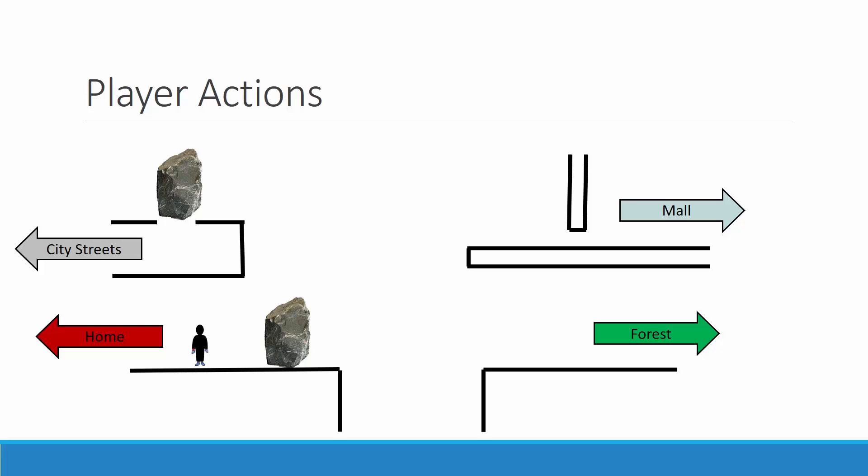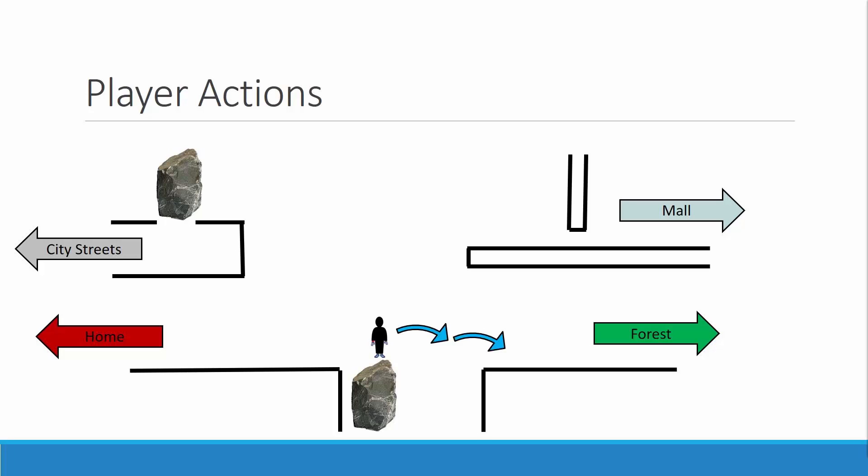This is the idea for how the map will lay out, where you need the item from the previous area to move on to the next area. In this first example, the player is coming from home, so they have the jump boots and the strength gloves. The player will need to push the rock into the pit, then move on top of the rock and double jump over the gap to make it to the forest.